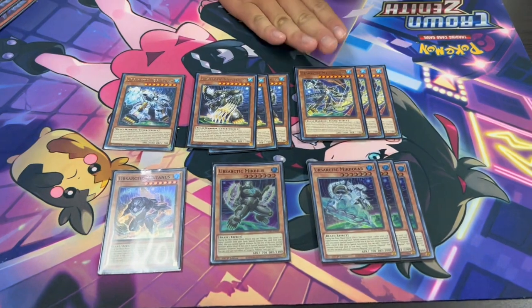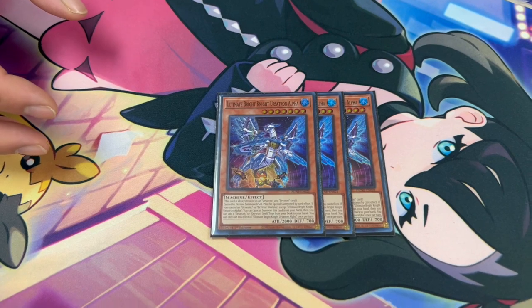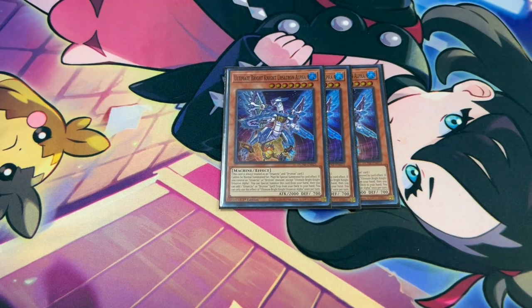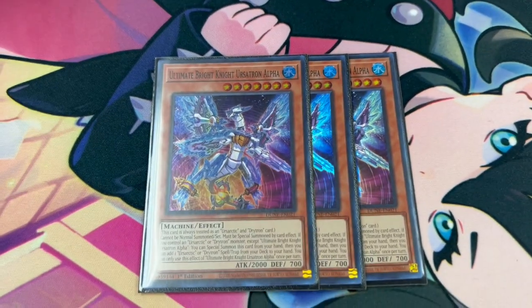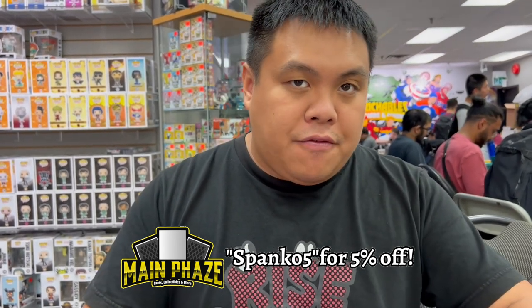The goal of this deck is actually to make Synchros — because your Level 8s are Tuners and your Level 7s are non-Tuners. A lot of these are kind of expensive, which is why when they made new legacy support in Dualist Nexus they made a new one called Earthsartic Bright Knights Alpha. It's supposed to be a mix between Arsartex and Drytrons. While you control an Earthsartic or Drytron monster, you can special summon this card from your hand, and in doing so you search for any Earthsartic spell or trap. It's a free body on the field that searches you into your spell and trap support.